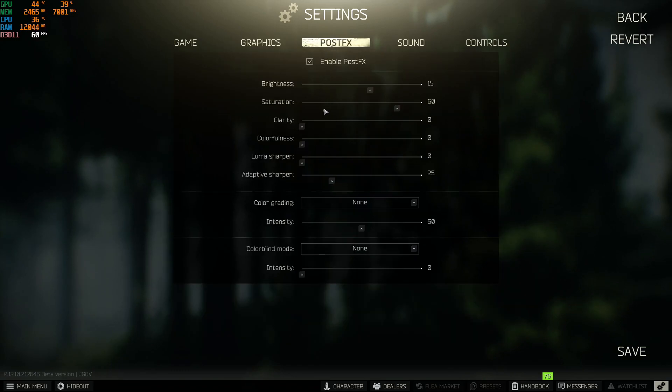Over here we're going to change something that helps the game a lot visually — it makes things look much better so you can see your enemies more clearly. Put brightness on 15 — don't keep it at stock settings. Put saturation at 60, because it brings out a lot of color: trees, outfits, making enemies easier to spot. Keep gamma, contrast, and color adjustments at 0. Put sharpness at 0.7 — that's the stock setting. Keep color grading on None, and keep intensity at 0. You should be good to go.